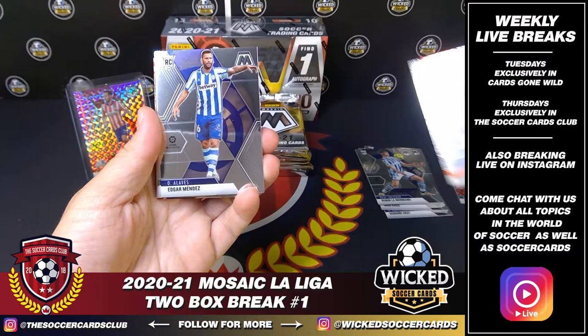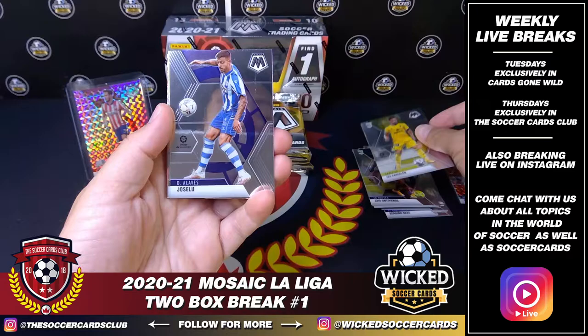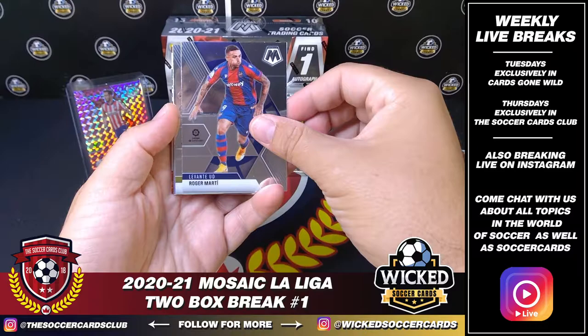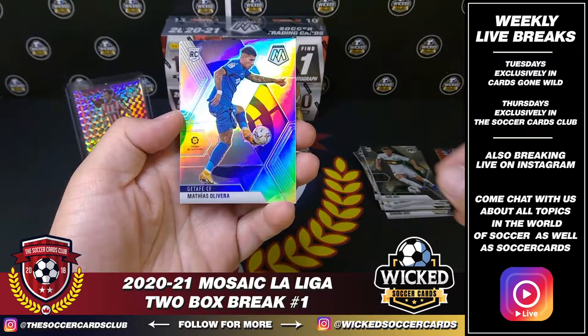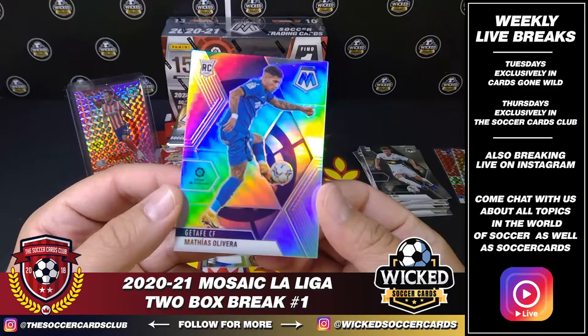Thomas Lemar from Madrid. Robin Lenormand, base rookie. Joan Jordan. Edgar Mendez, base rookie. Javi Antaveros, base rookie. Nabil Fakir. Iza Carcelin, base rookie. Josuelu. Raul Guti. Elche, base rookie. Roger Marti for Levante. Samuel Chukwesi for Villarreal. Got our first silver of the box — it's going to be for Getafe. Matthias Oliveira, silver rookie for Getafe. Very nice.